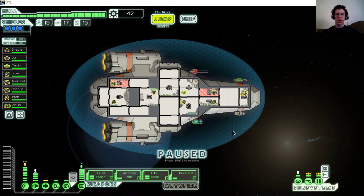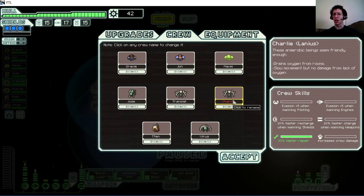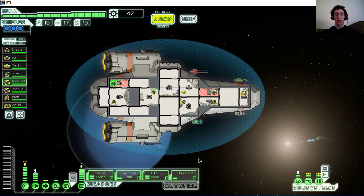Hello and welcome everyone, I'm CS Gilmore, this is FTL. I was just doing some playing off-camera to try to unlock some new features, playing on easy, and this run is going really well so I figured I should record it. I've picked up a lot of crew — I've picked up a couple of Lanius characters which are really different; they're like a robotic life form of some sort, anaerobic, and they actually drain oxygen from the room they're in.